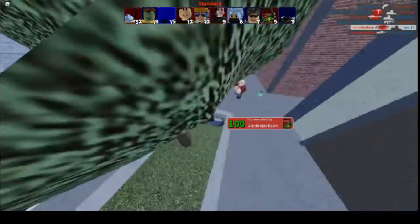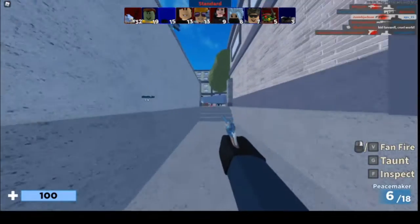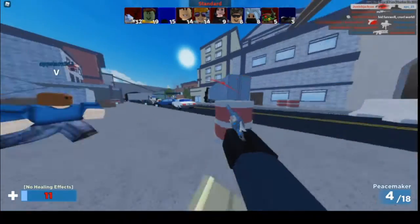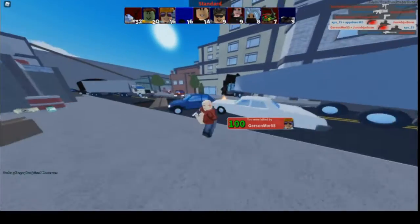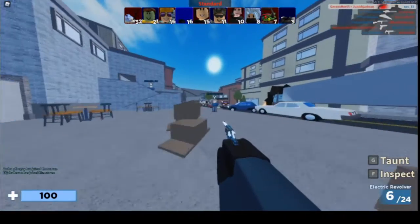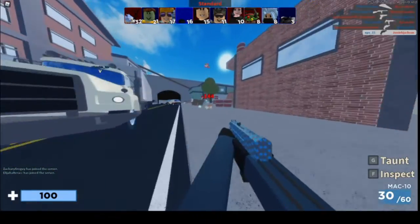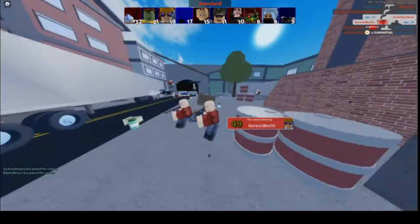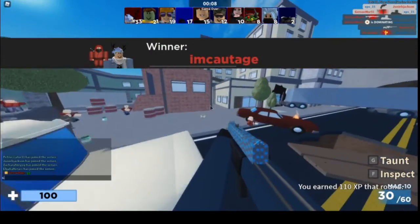If you're playing as an impostor, try to cut out the lights so that you can go and kill people during that time. The lights sabotage works really well. The oxygen one works well too, but not as good as the lights one — because with oxygen, you have to stop it or the impostor wins, but the lights go off and you can still move around unseen.